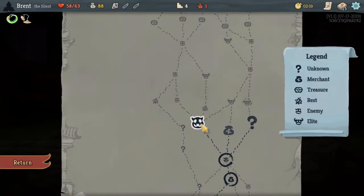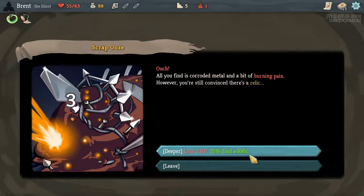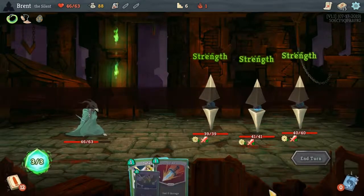I think we're going to have to fight an elite. I think we'll go to this one and hit him there — I think we'll be good. A Molten Egg — whenever you add an attack card to your deck, it's upgraded. Took a little damage for it, but having that very early is pretty good.